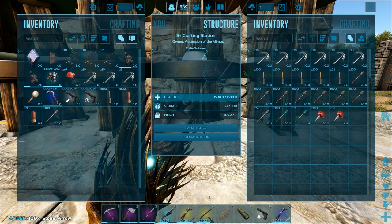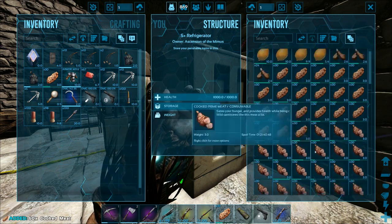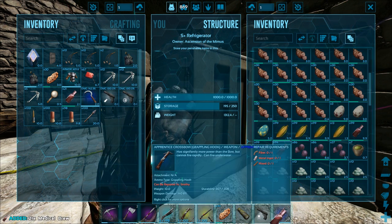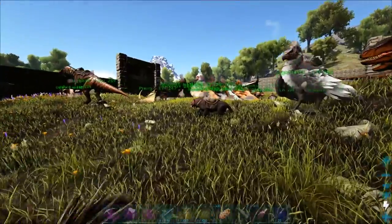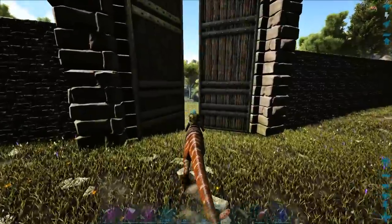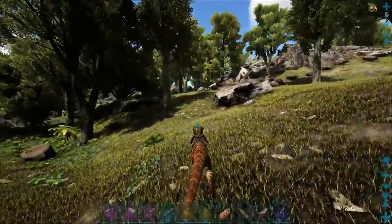We're pretty much set to go - just need to grab some food before we head off. Taking like two stacks and a few more supplies. We're going to take our barry over to the dead island, that's where this cave is located. I still haven't named any of my creatures - it's ridiculous, like 'oh yeah we're just gonna use our barry that doesn't have a name and probably won't get one.'